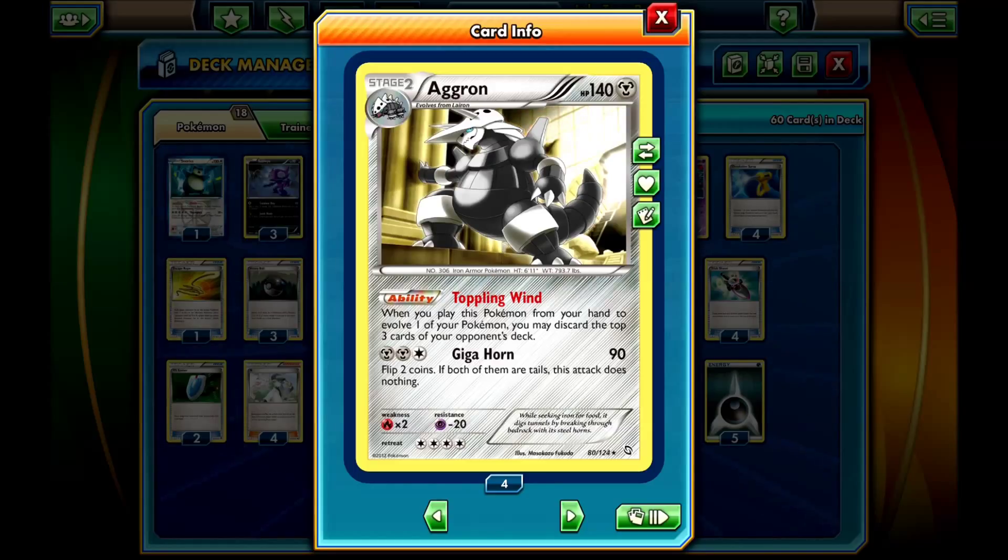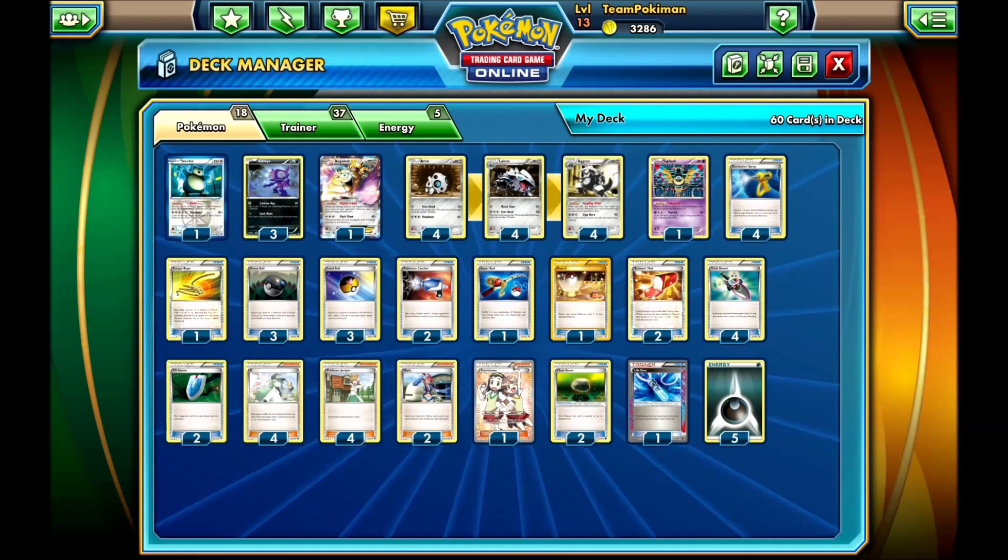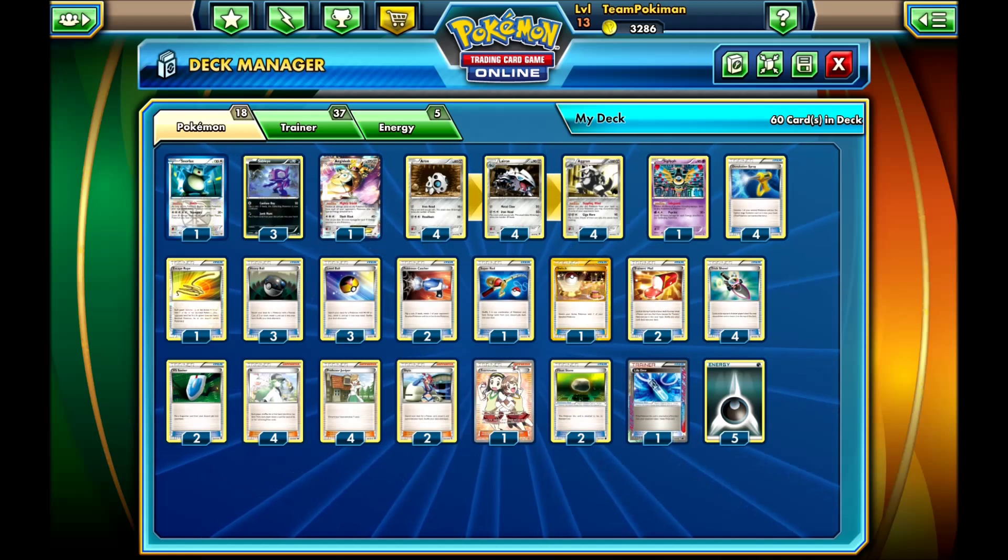This Aggron is from Dragon's Exalted. It's an expanded deck. The main focus is the ability Toppling Wind: when you play this Pokémon from your hand to evolve one of your Pokémon, you may discard the top 3 cards of your opponent's deck. The main idea of this deck is to deck out your opponent.